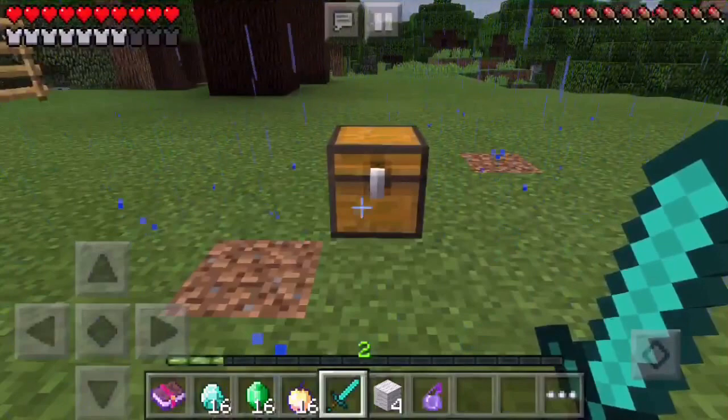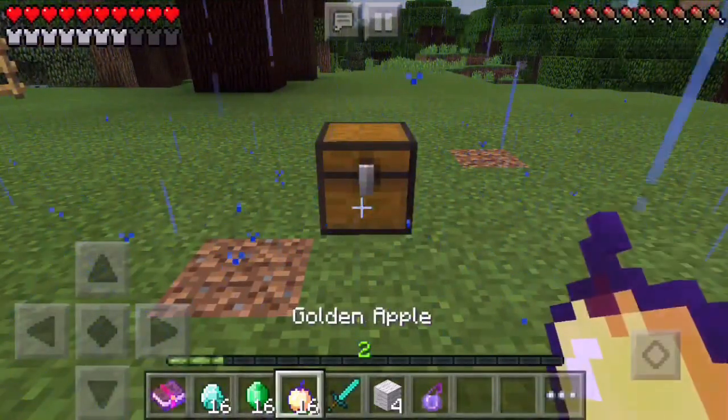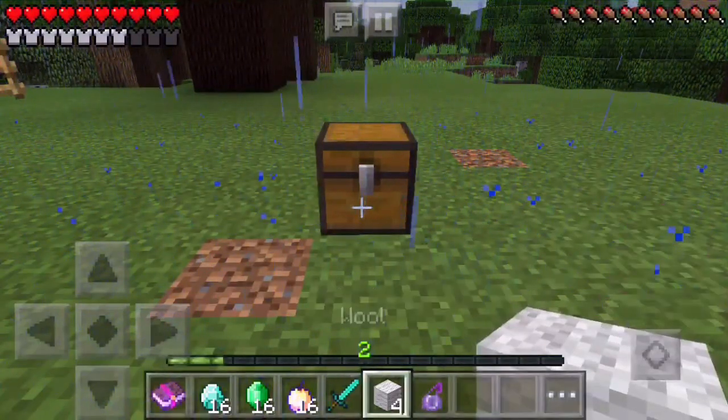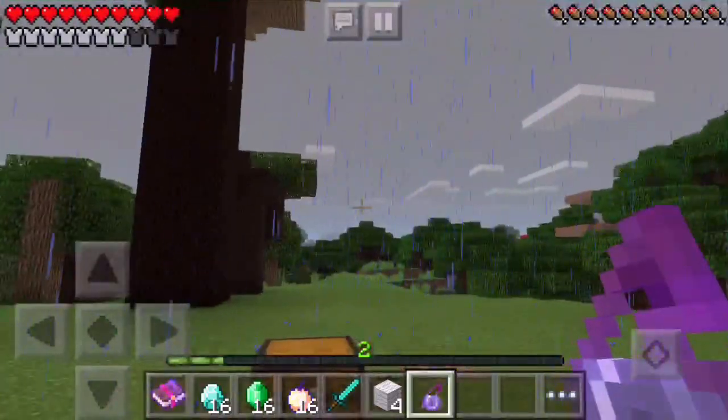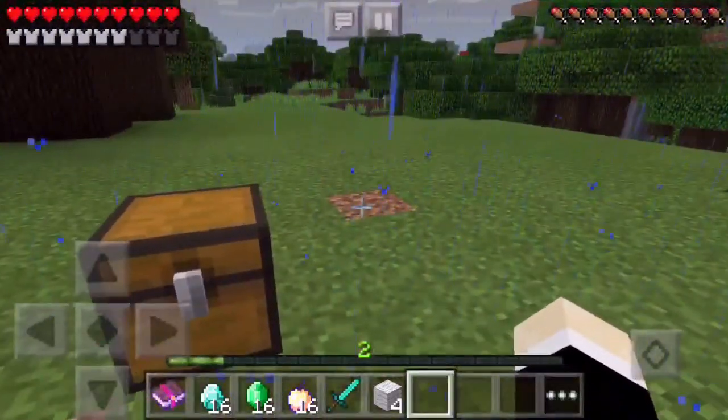So back on topic — duplication glitch. Enchanting books, diamonds, emeralds, golden apples, diamond swords, wool. I don't think wool was a really hard item to get, but splash potions like invisibility ones. And there goes my splash potion.